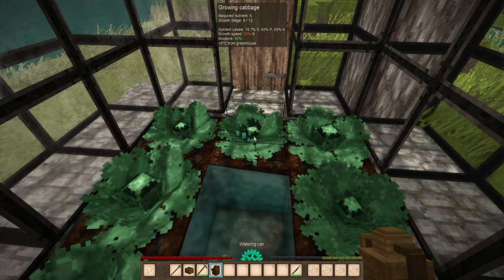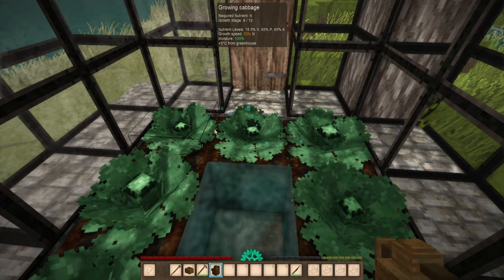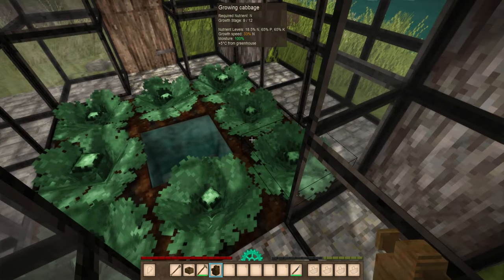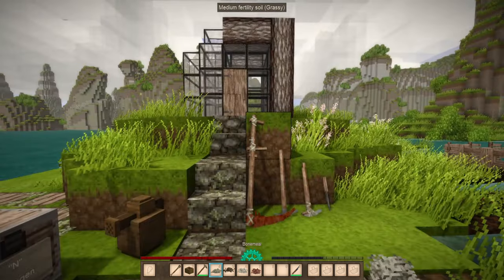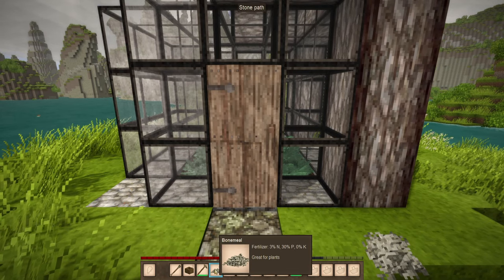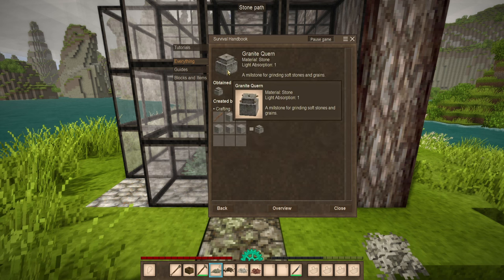You can always encourage them to grow a bit more just by using your watering can on these different areas. You can see the growth speed increases slightly just because the moisture level has increased to 100%. There are a few ways that you can enhance it further. One option is fertilizers. Bone meal can be made by grinding up bones — grinding things requires a quern, which is not exactly the easiest thing to come by, and you usually will not have access to this to start. You can obtain one later on once you have access to a metal pick.